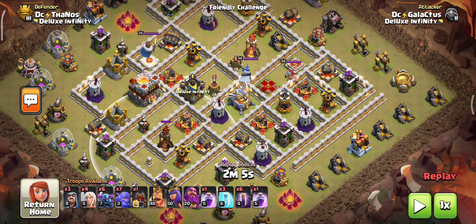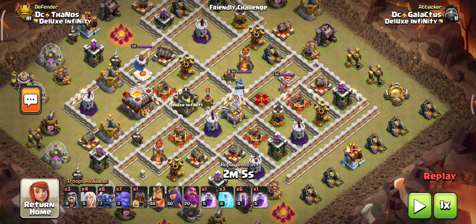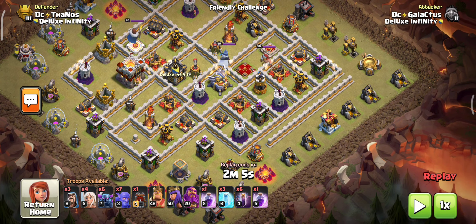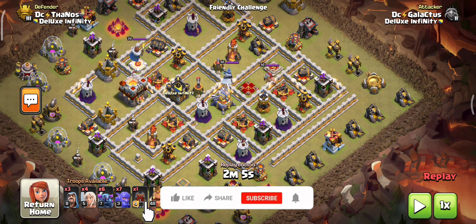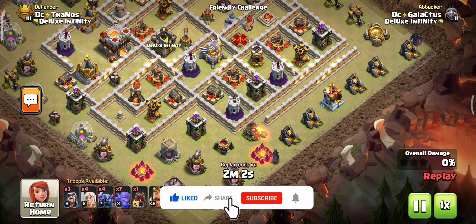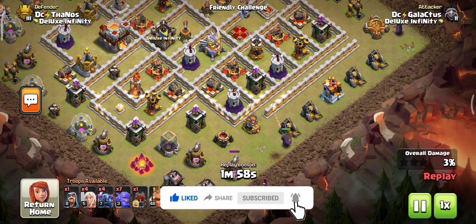Now we are entering into the final attack. In this attack we are concentrating on the multi-inferno and wizard towers, which are presented at the seven o'clock and six o'clock positions. Take note of those. Our log launcher is useful to open the strongest compartment at the three o'clock position. Let's watch this. First of all, start with the funneling — we already discussed this and it is very easy.